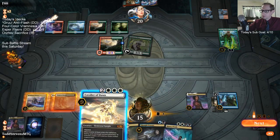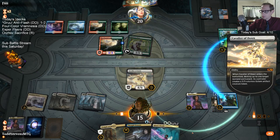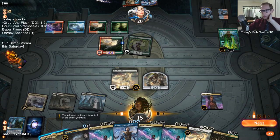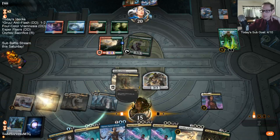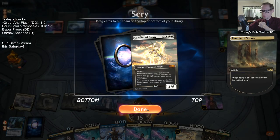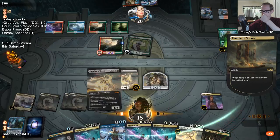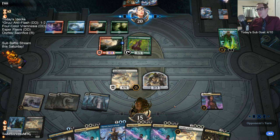They get some 3/3s. Give me all these cards back! So for those of you keeping score at home — this was five mana for a 4/6 vigilance and a 3/3, and draw five cards. And ETB draw five cards. So that's five mana for a 4/6, a 3/3, and drawing five cards. Is that a good card?